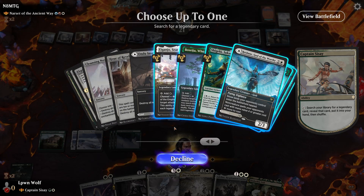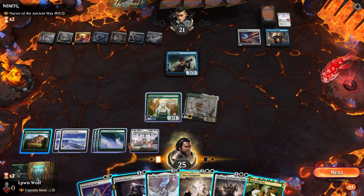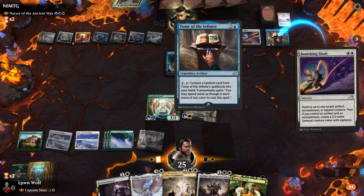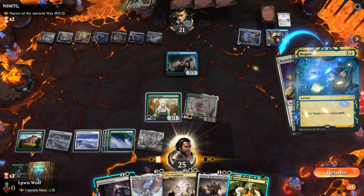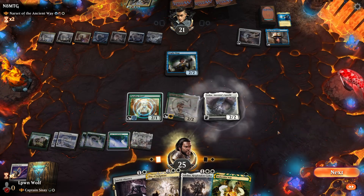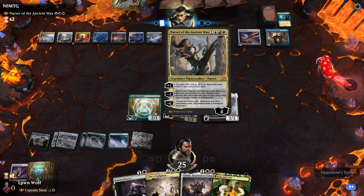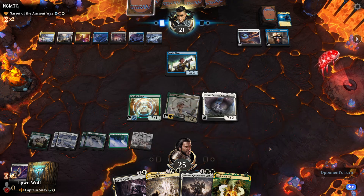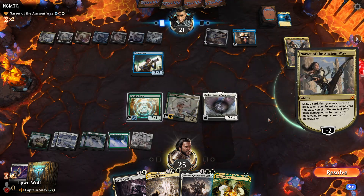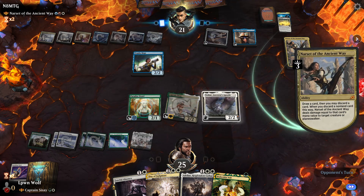They have a Negate — sure. We'll leave our guys up with the Snakeskin Veil. If they go for Narset again targeting Tashar, we can give it Hexproof, and that looks like exactly what they're going to do — or they might go for the Tome of the Infinite, or even Captain Sisay. I think I would definitely go for Tashar. Are they going to concede? No — that would suggest they still have extra turn spells in their hand, so let's go for Sisay.